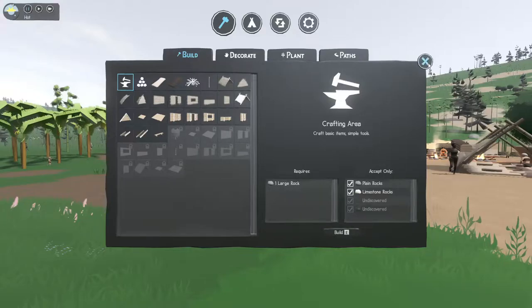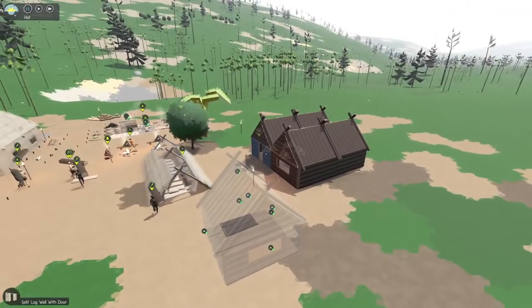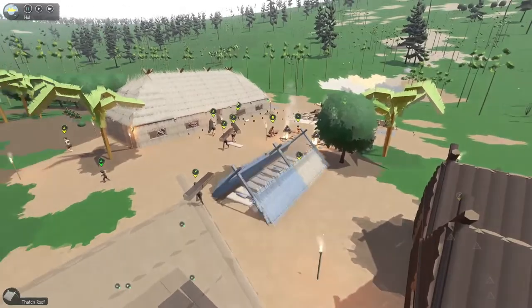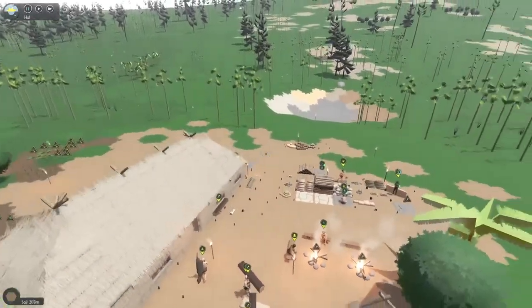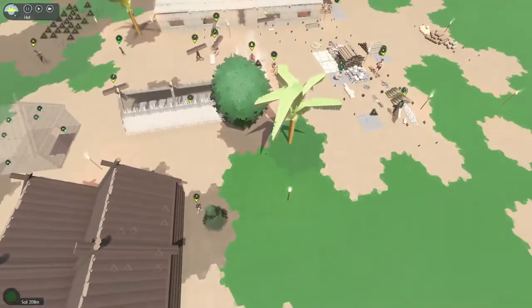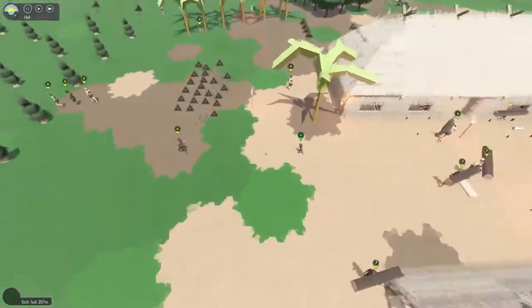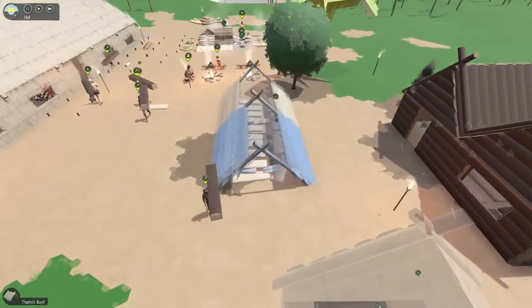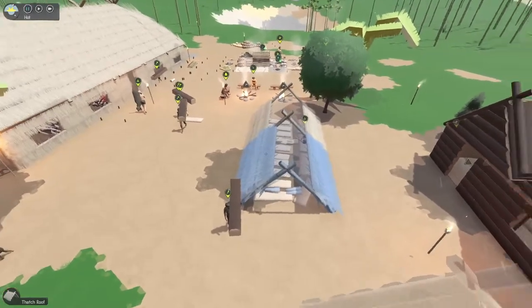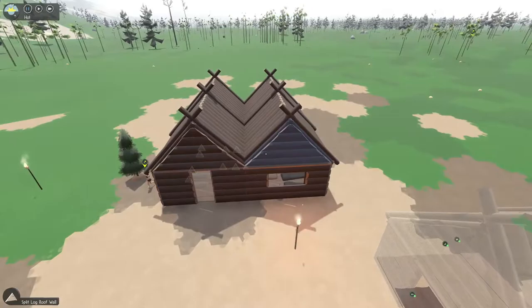Hello and welcome to another episode of Sapiens - this is our fourth episode. Last time we were trying to build a log cabin, and now we are expanding on that. We're trying to destroy this one right now and move everyone to the second tier.